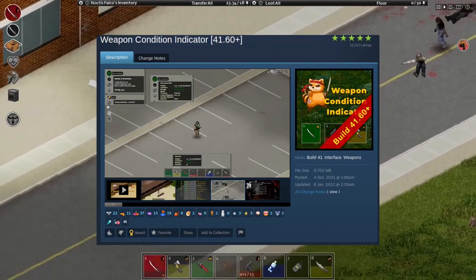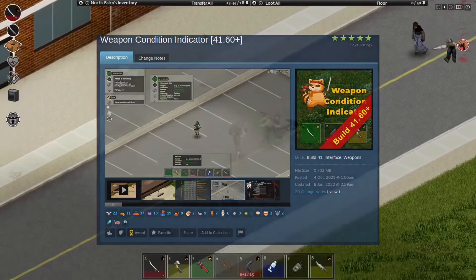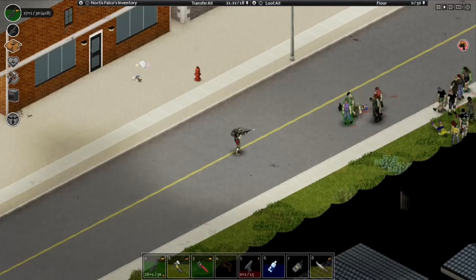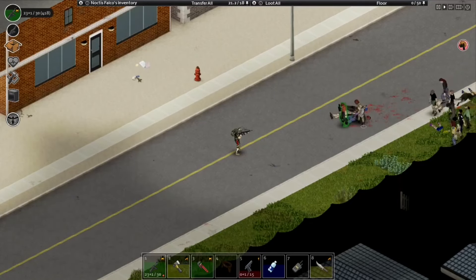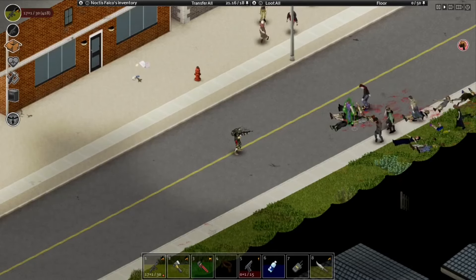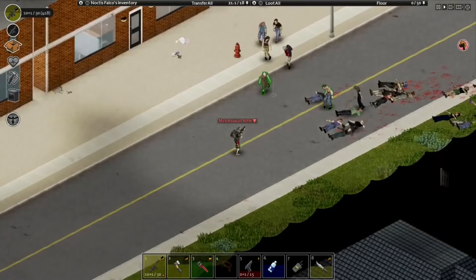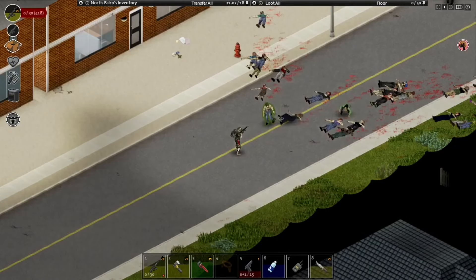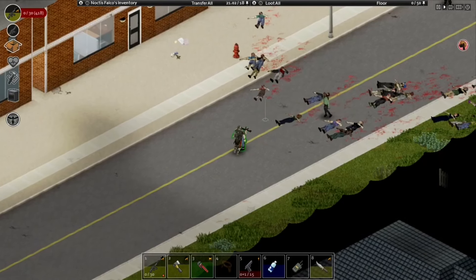The Weapon Condition Indicator mod is one that adds a durability bar for all the tools and weapons in the game. Along with this, it also adds an ammo bar in the top left to let you know how much ammo you have and when you run out in the game. I highly recommend downloading this mod as you never want to be stuck in a situation where you have a weapon that is about to break while fighting zombies.